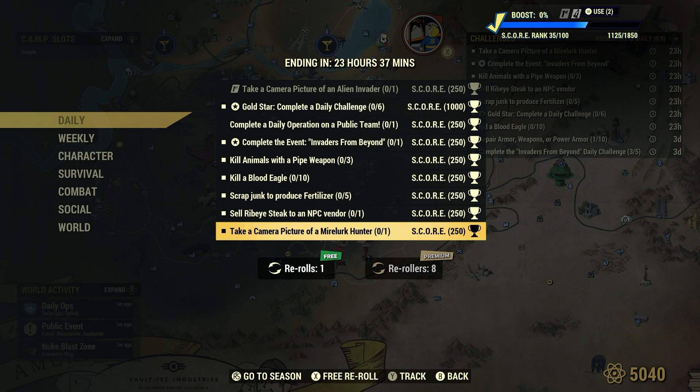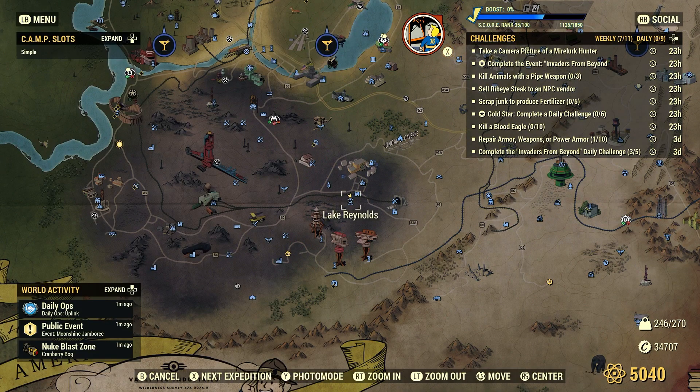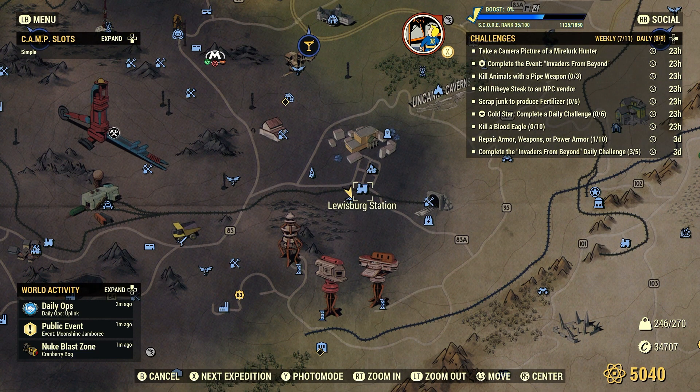We have to use the ProSnap Deluxe camera, not photo mode. One of the best places to find a Myolurk Hunter reliably is right here at Lake Reynolds, which is fairly close to Lewisburg Station.